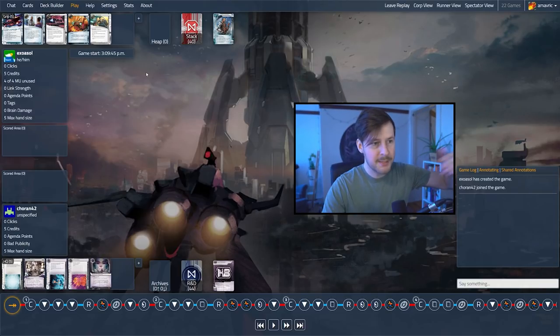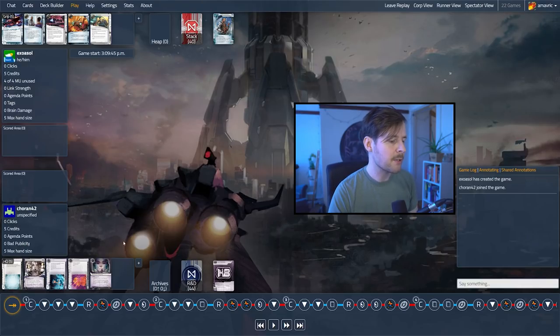We're going to be able to see both players' hands here — the runner at the top, the corp at the bottom, shout out to Corrin42. But of course, this is hidden information. We get to see everything, and we're going to try and keep that in mind — that's private information.